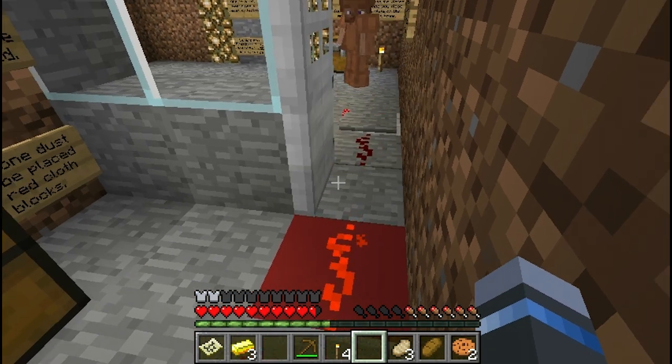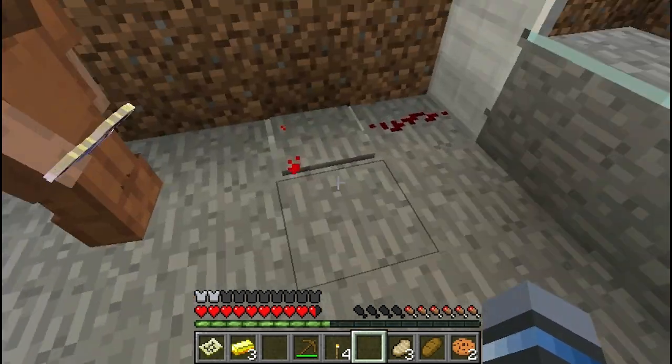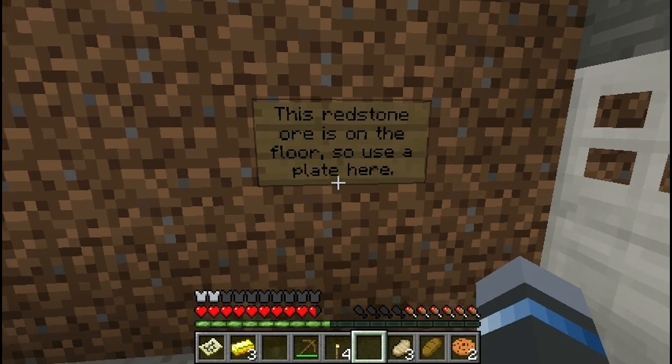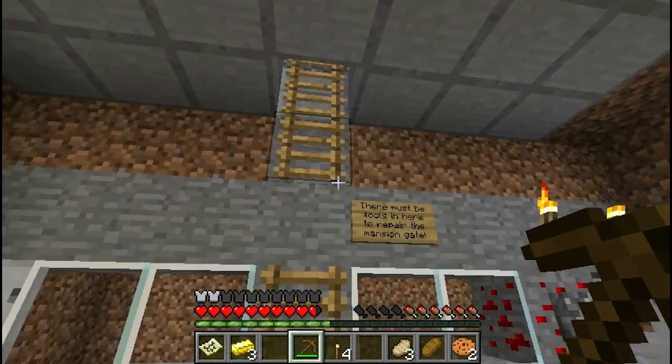I got stuck. Do we want to take this plate with us? We can't, can we? Oh, yeah, it was only misplaced. Once you placed an ore, it's stuck. I'll keep the wooden axe just in case.